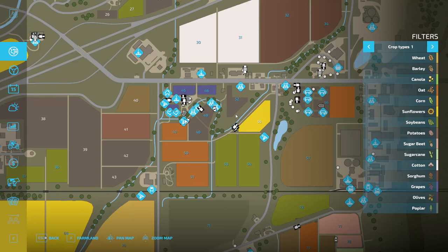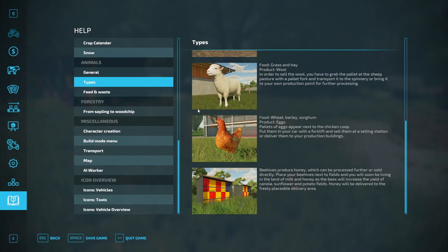Bees will pollinate potatoes, canola, sunflower, and potato fields — your flowering plants. Depending on what I end up planting in them. Giants doesn't tell you the exact yield increase you get, but there is a yield increase from having bees near those particular fields.